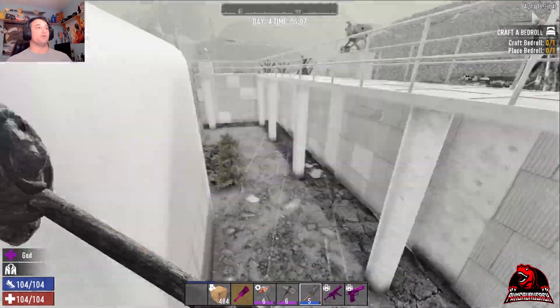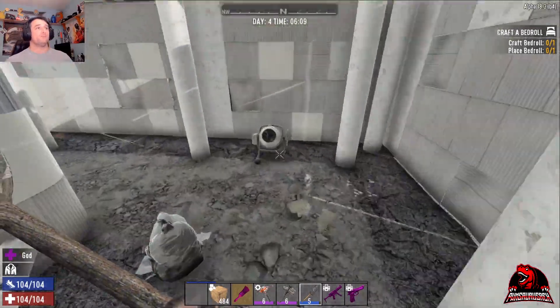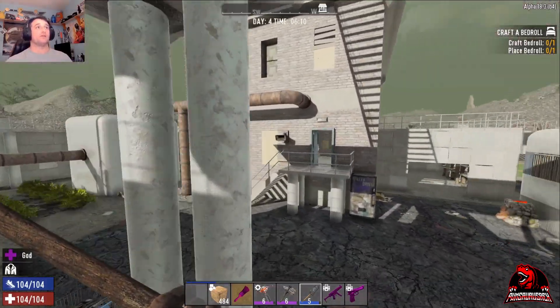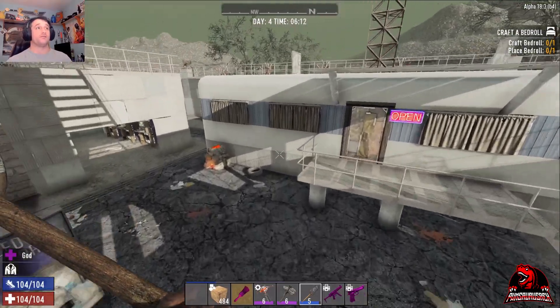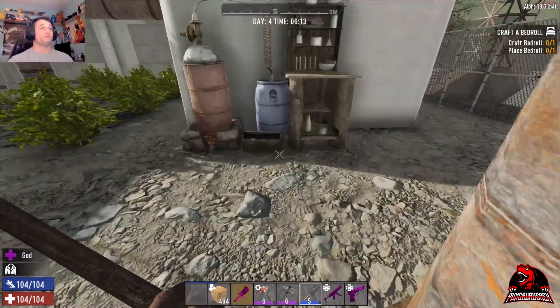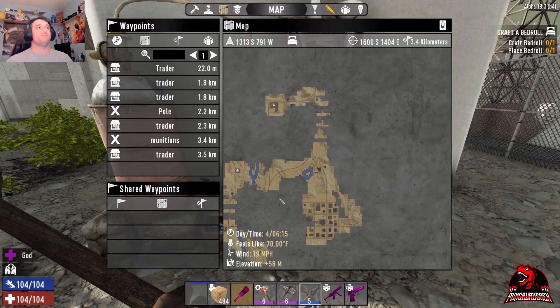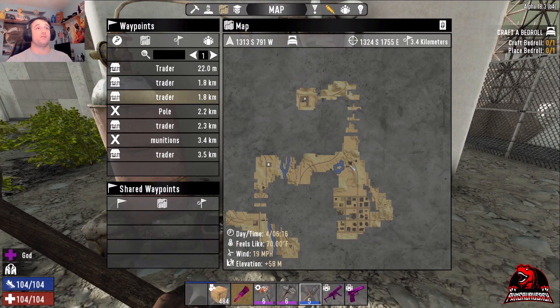I know there's a working one here. Right over here is a working one right at a trader's. So if you get the right trader after your tutorial and it tells you where a trader is, and you get to that trader, you may get lucky. This one actually has all of them working, which is absolutely amazing — that's pretty decent to have them all working.